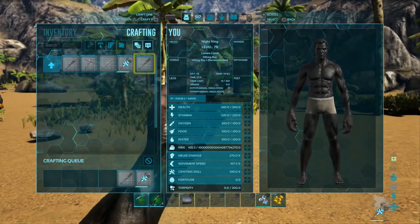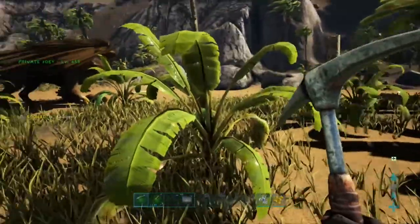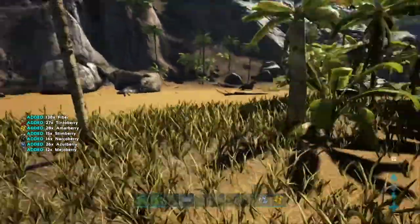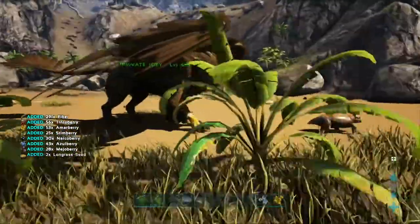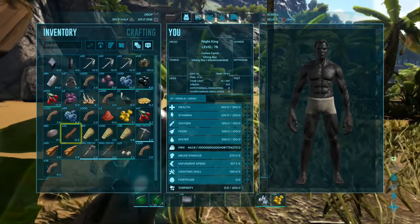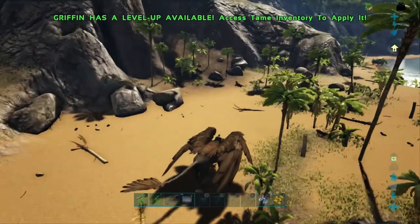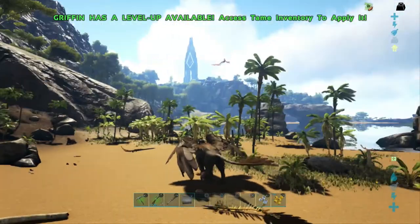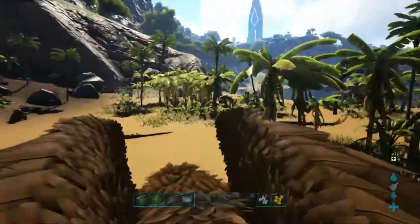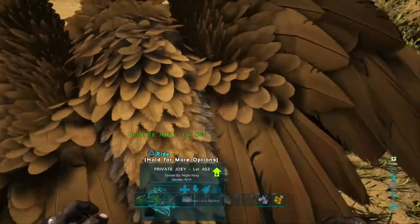In order to get fiber, you need to have nothing in your hand. So whatever you currently have equipped in your hotbar, press that exact same shortcut to put it away, and then hold triangle to get fiber from plants. The wooden club is essential starting out because it is basically your only protection against higher level players, and it's also a great tool to knock out some Dillos. The basics of harvesting: the pickaxe gives you the secondary resource — like more thatch from a tree — while the hatchet gives you the main resource, like more wood. Both get you thatch and wood, but whichever you use determines which you get more of.